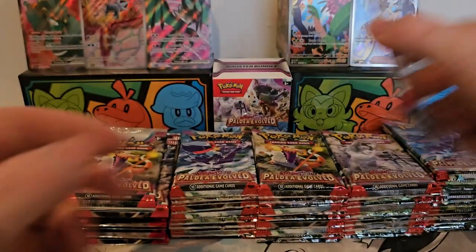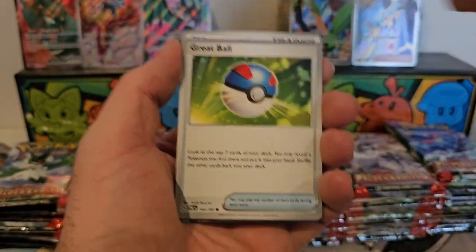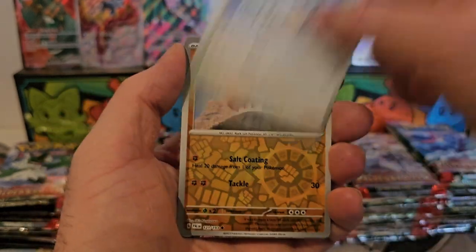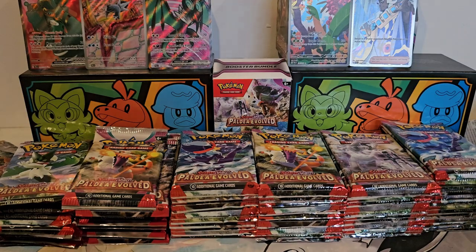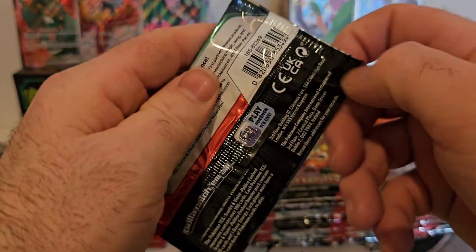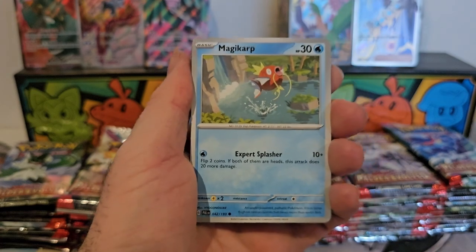Let us see what else we can do. Come on, where's our gold or special illustration art? We've got Brambling, Electrode — the art rare of Tyranitar would be very nice, or the gold card of Skeledirge would be even better. Bramblegast, Jigglypuff, and a Forretress EX — very nice! Another EX I didn't have.